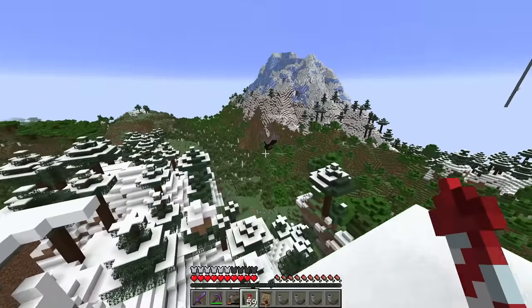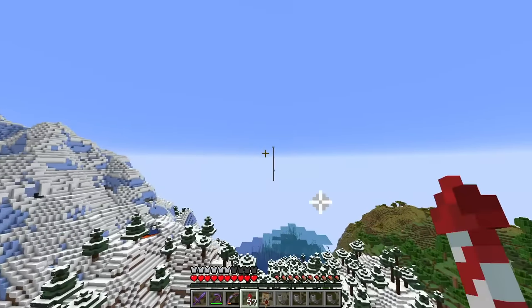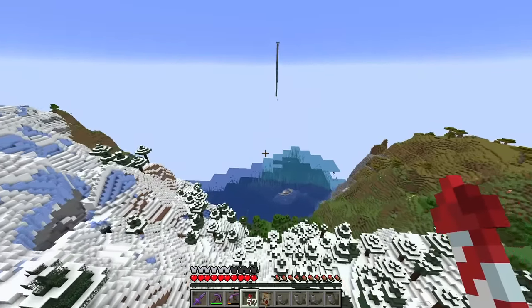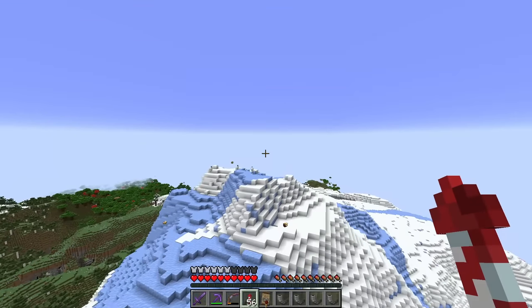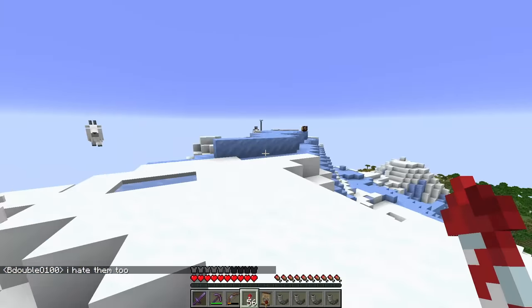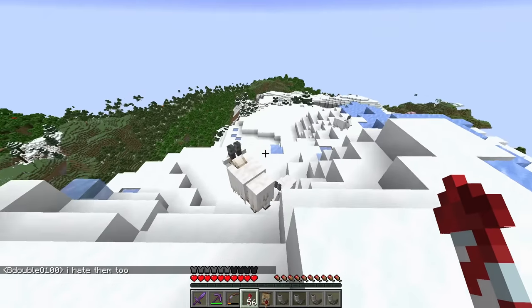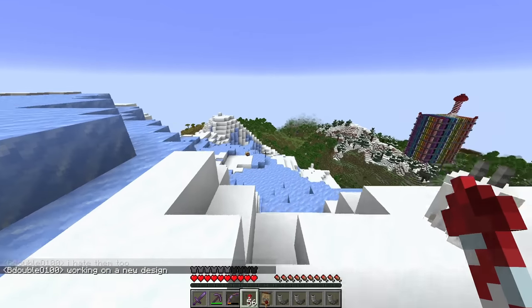No goats here though. Let's check this one - it's next to our raid farm over here. Let's see if there are any goats up here; usually they're on tops of mountains. Oh yeah, here we go - we got goats! One, two, three, four, five - at least five or six!